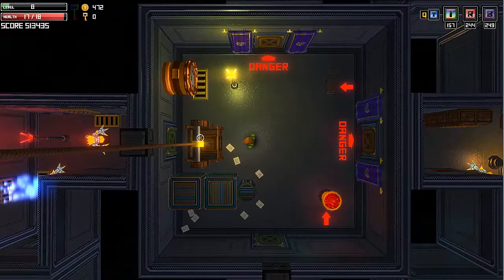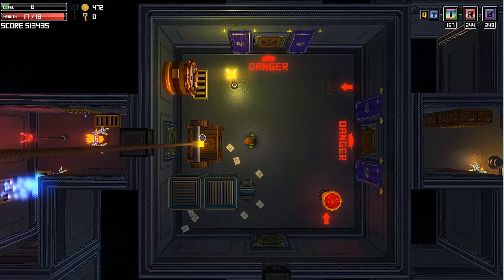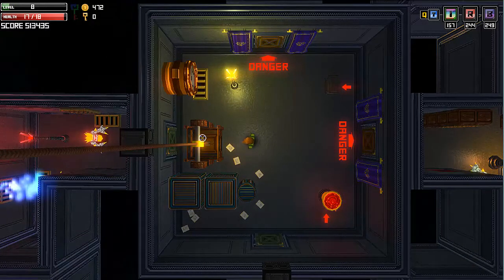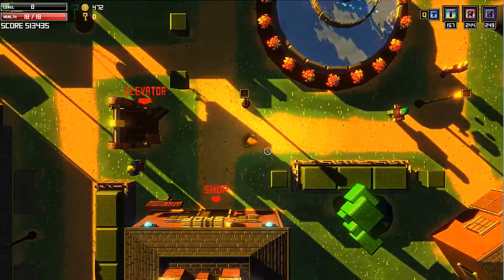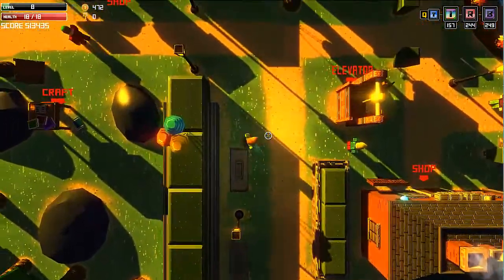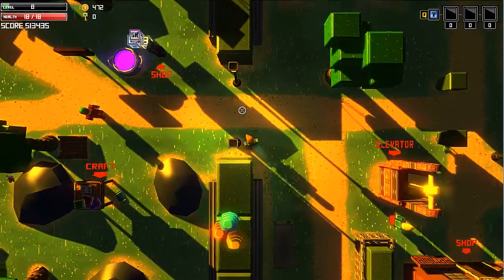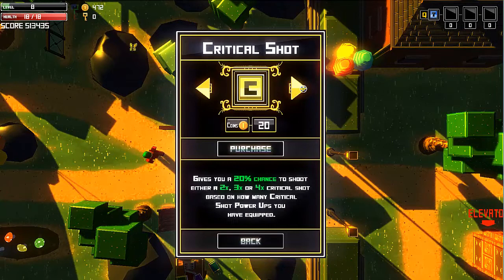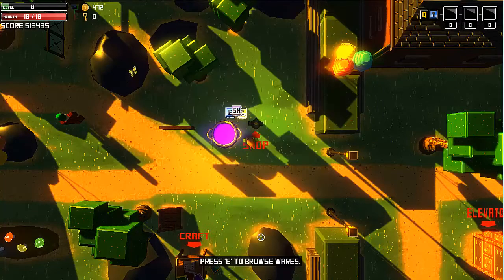I'm going to skip past that because I'm going up to level two. One time use power-ups are expensive but powerful — they can be used by pressing Q. I'm not sure why that one kept using on me. Okay, let's head on up and get some refills. I do have one complaint so far about this game: I can't find any way to see what these items do except in the shop, which is a little frustrating.